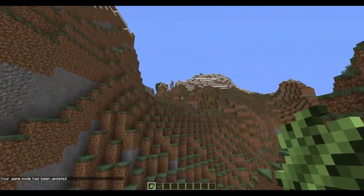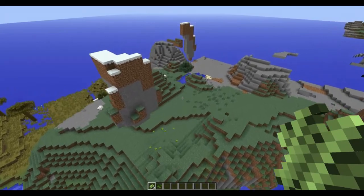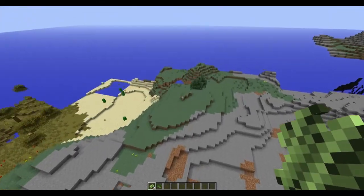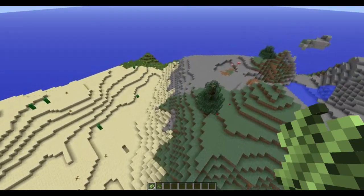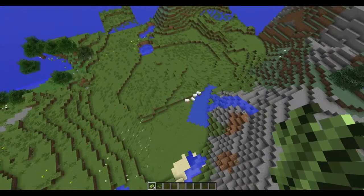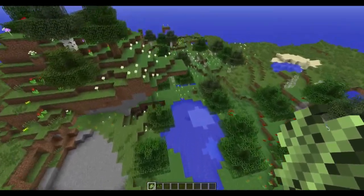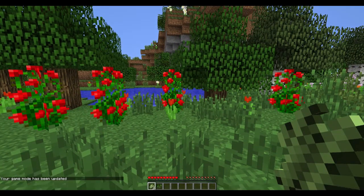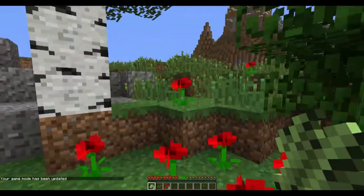I want to do that experiment to see if rose bushes actually do hurt you. Here's the lovely savannah where I'm hoping there'll be some new mobs eventually. Here we can test my rose bush theory - in theory these rose bushes should harm you. Do they harm me? No they don't, and that's actually quite a surprise. I thought they would actually hurt me. Maybe that's something they should add.